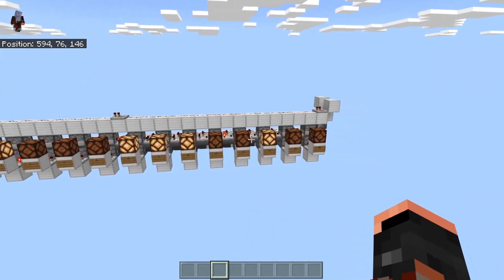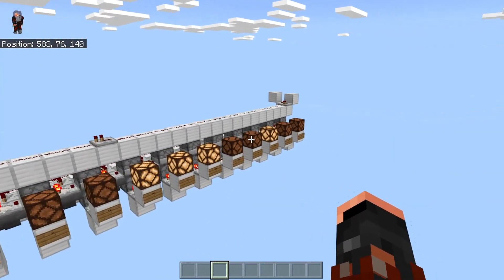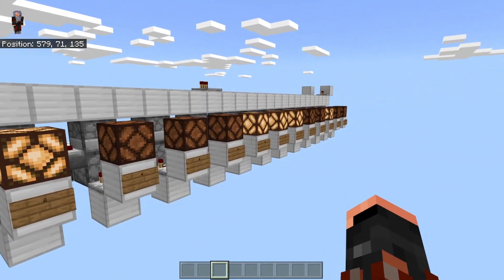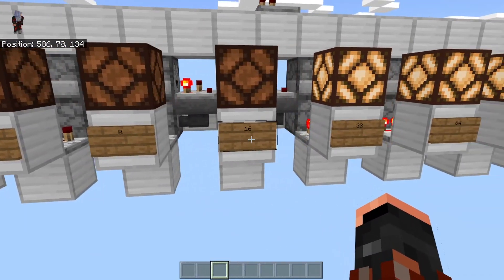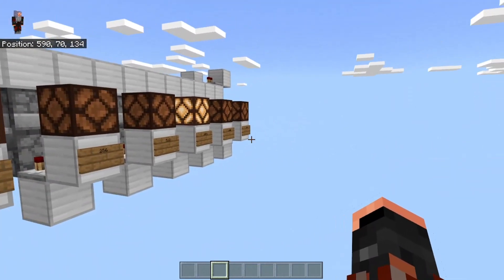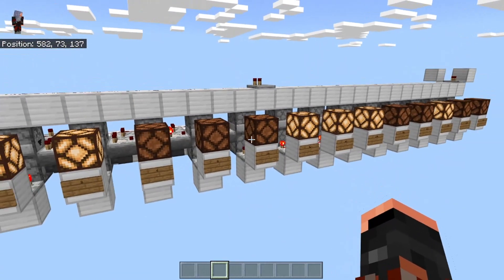For those that don't understand how to use binary, pretty much all it is is just on and off sequences. Each value has a certain number: 1, 2, 4, 8, 16, 32, 64, 128, 256, and so on. We can set this up so it'll count up to a certain amount and then something happens.